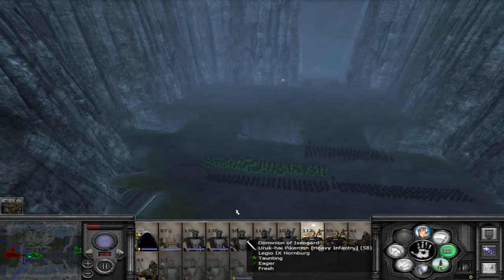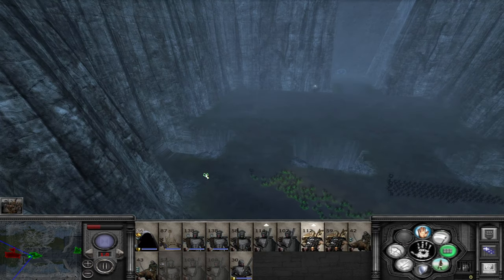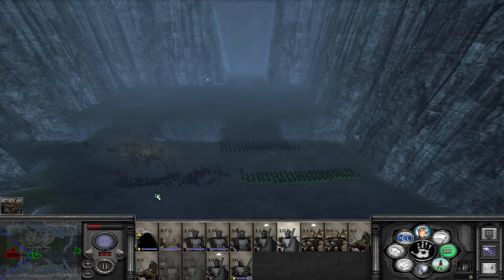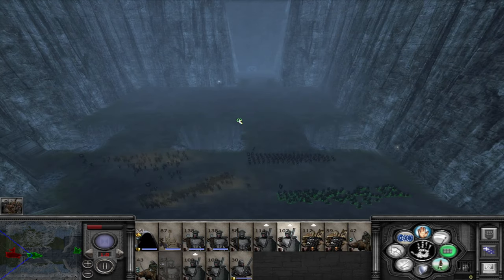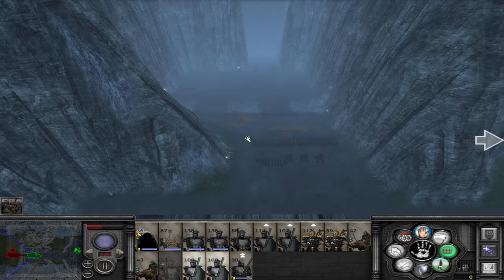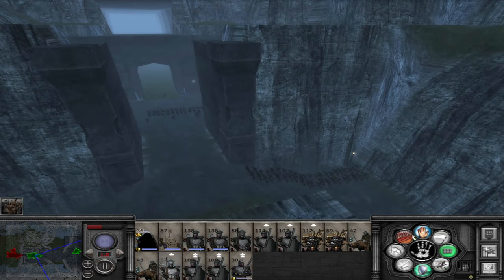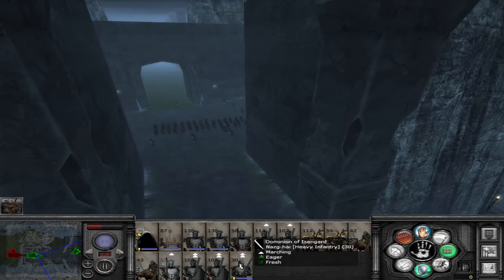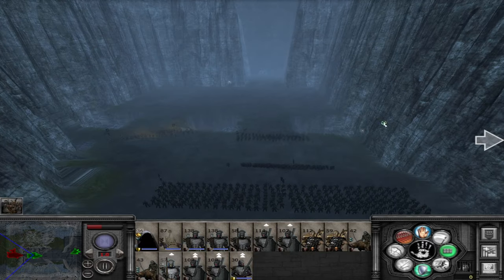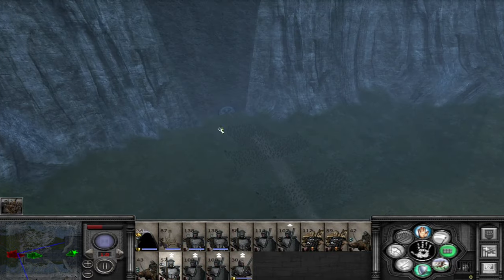We'll get one of the infantry in a shield wall at the front, then these guys behind — also in a shield wall. Bring the Nazgûl through. I thought it was 300 of these guys — it's 100 and 280. Oh well. Get here as quick as you can. They still need to break down a gate, which they're doing right now.